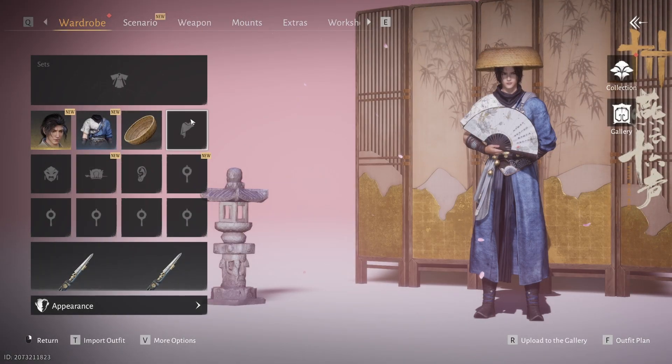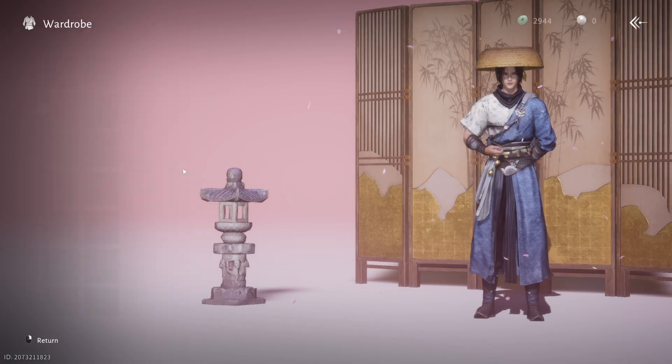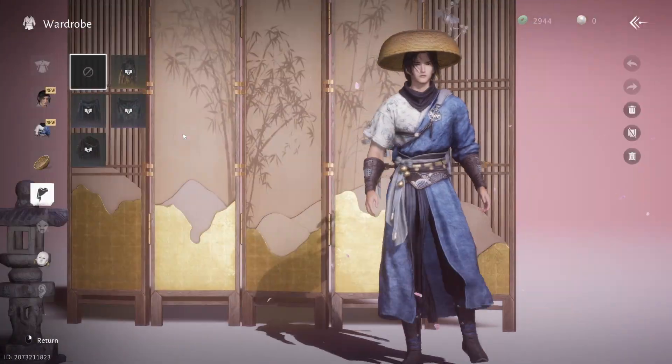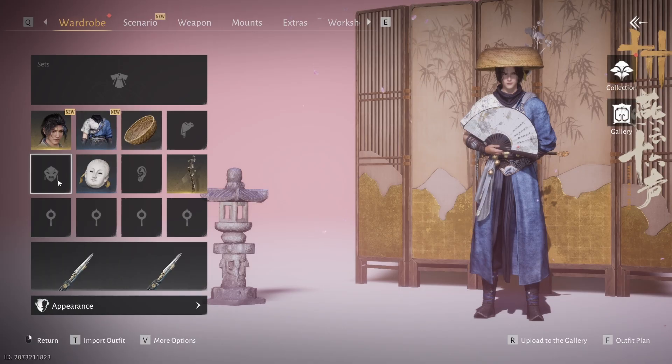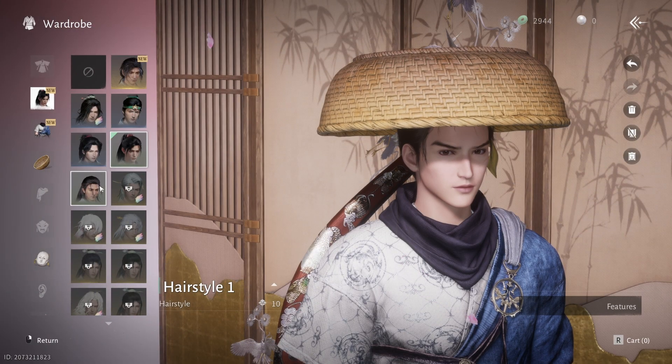You probably went into the Appearance menu looking for an option to change your body type, but only found options to change your clothes, hairstyles, or the look of some weapons. But as you can see, there's nothing here that lets you change your character's body type. If that's your case, let me show you how you can very easily and very quickly change your character's body type whenever you want.